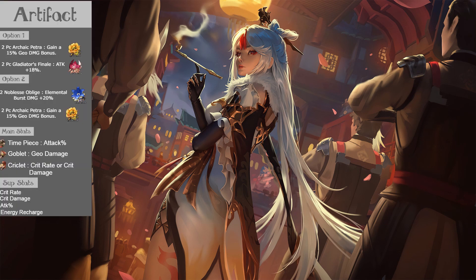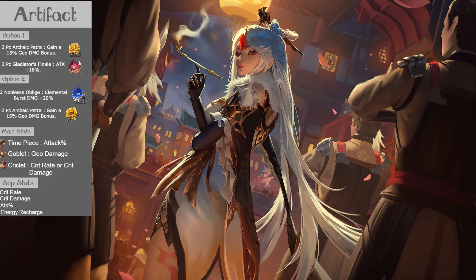Now let's start with the artifacts. We have two options here. The first one is two-piece Archaic Petra and two-piece Gladiators Finale. And for option two, we need two-piece Noblesse Obligion and two-piece Archaic Petra.